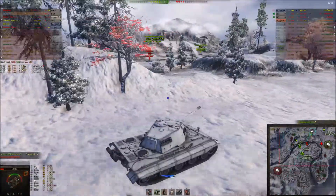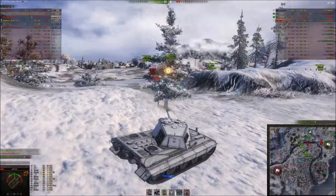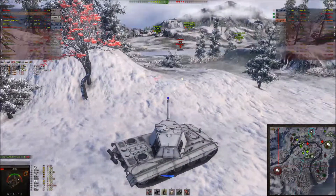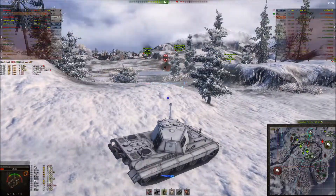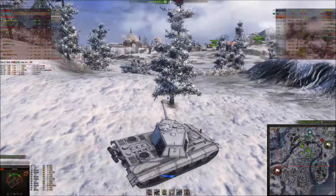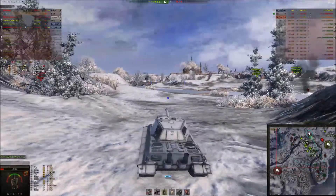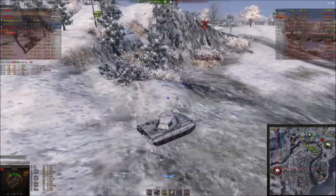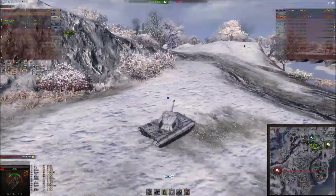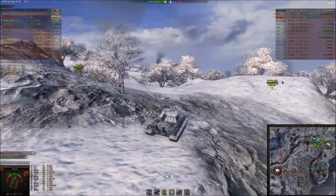Our E-100 found their tier 9 Waffle Tractor. I get a nice shot on the side of the enemy IS-3. Up to that point he was doing okay, but now our IS-3 is a lot more confident, and we surround and kill him. Our Waffle Tractor on the flank is on three kills. The STI's got a few problems now. They've still got an STI somewhere — which is in front of me — and a JPZ E-100 which is either in town or gone back to their base.